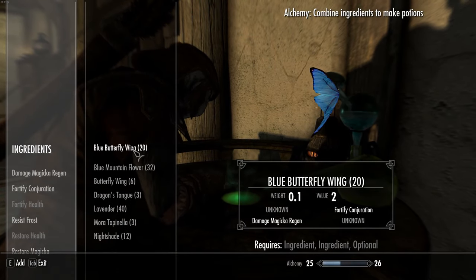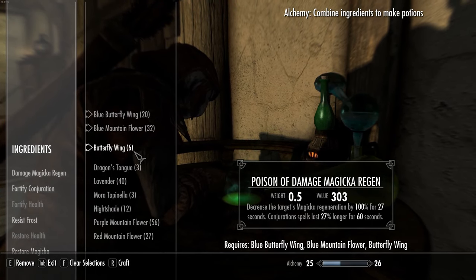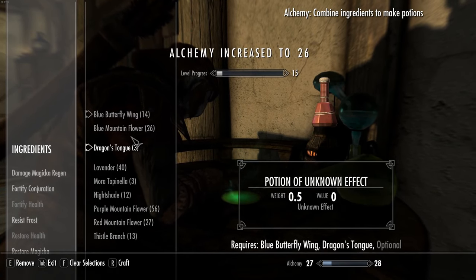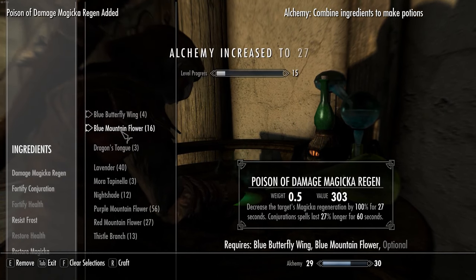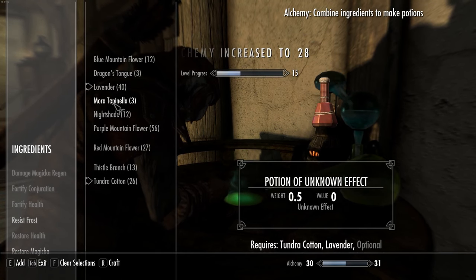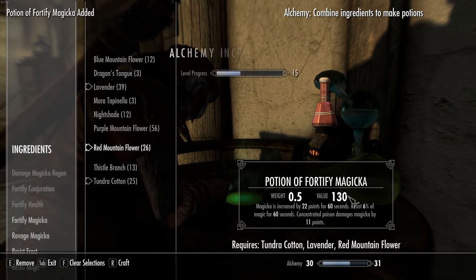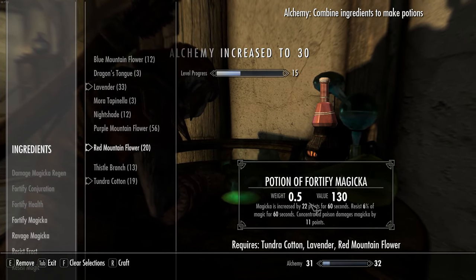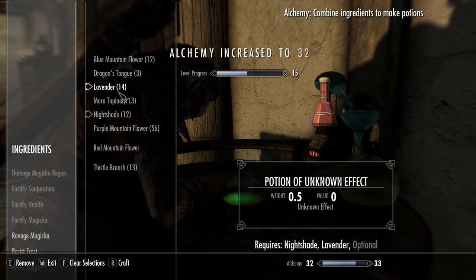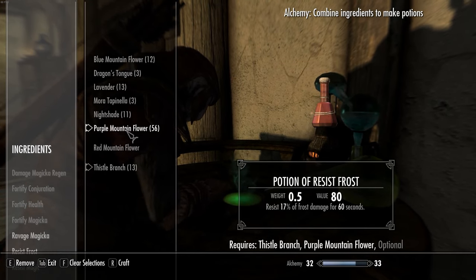Continue with blue butterfly wing and blue mountain flower. You can also add the normal butterfly wing to make slightly more expensive potions. Then you can make cotton with lavender and red mountain flower - they make around 130 gold potions. Make a bunch of those.